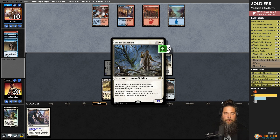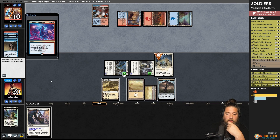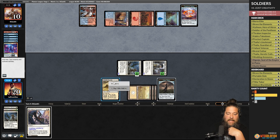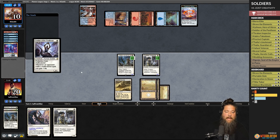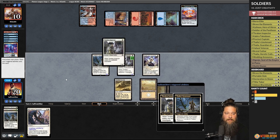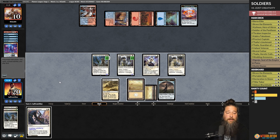Prismari Command kills the Thalia's Lieutenant and makes a treasure. Opponent passes. We crack the clue and find Soldier of the Pantheon and Thraben Inspector. We play Soldier of the Pantheon to grow Thalia's Lieutenant, then Thraben Inspector to grow Thalia's Lieutenant again. We hit opponent down to two. We're so close — opponent has two life and passes.